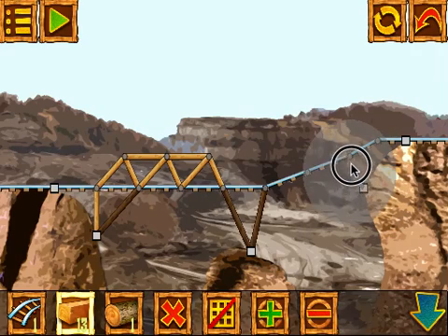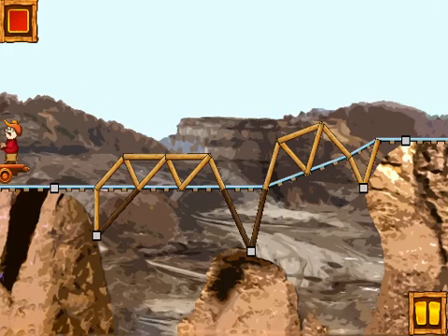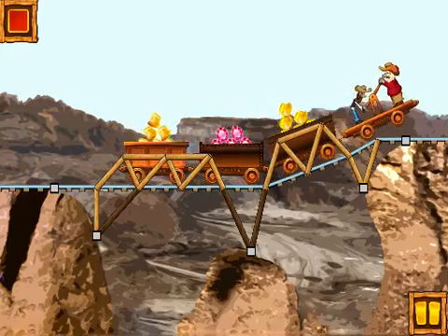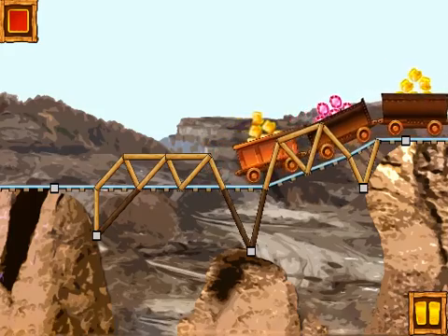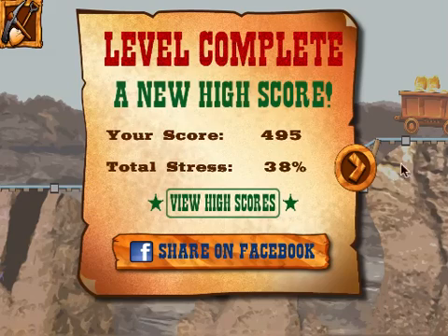If I want to lower the stress and maybe get a higher score, I may want to add a couple of girders and maybe create some triangular structure above it. Let's see if that works — hopefully that will make it more stable and give me a lower stress bridge. I lowered my stress down to 38 and got a better score. The goal is to not just build a good bridge, but also create a stable bridge with low stress and lose as few treasure as possible to get a higher score.